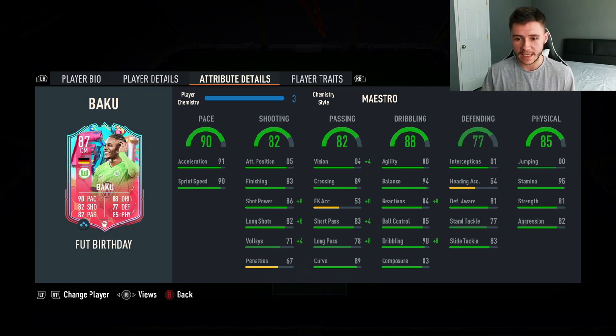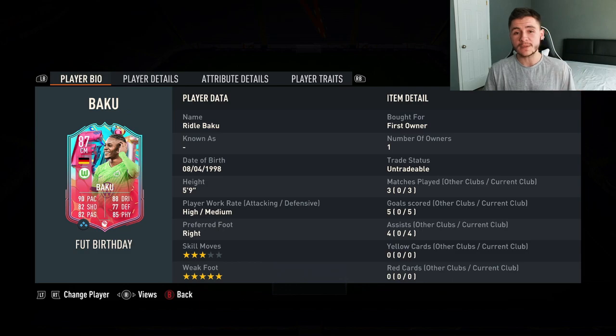The card's standout stat is his 88 dribbling — 88 agility, 94 balance — he felt extremely quick and swift in game. His passing was really accurate too. 77 defending isn't the greatest, so you should probably play him at center mid, right mid, or right wing. His physicality is absolutely incredible, and 95 stamina is huge. Is this SBC worth it? Yes — I'm giving the card an 8.8 out of 10. He's fairly cheap from the Bundesliga, and if you're running a Bundesliga team I highly recommend picking him up. If you already have your meta team, probably stay away, as I don't think he's better than meta players like Marquezio, Flashback Pogba, and others.